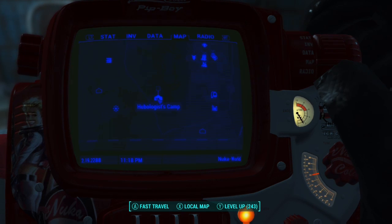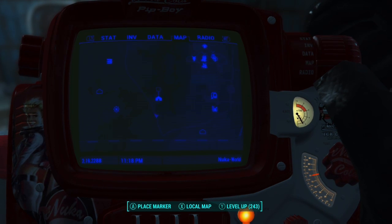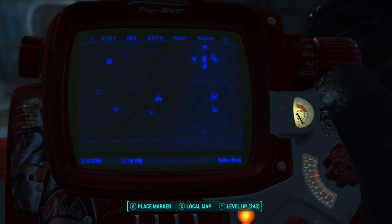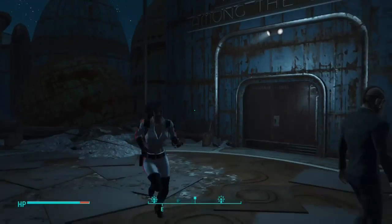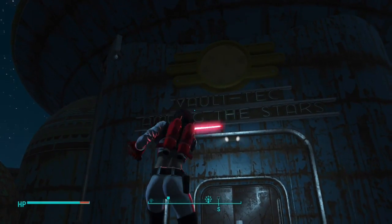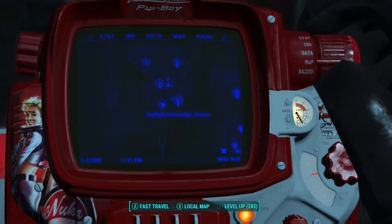The first thing you need to do is come here and talk to the lady. She will offer you caps to go get suits for her. It will be marked on the map, so I don't have to show you. Then once you get them and return, they will go to this junkyard or whatever — I'll show you that in a second.